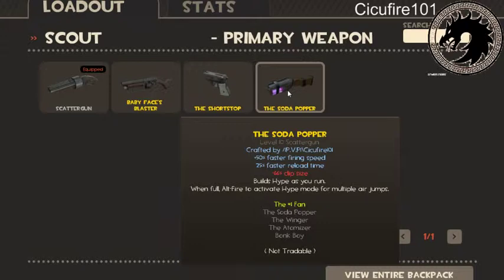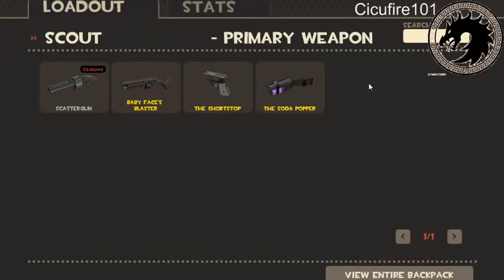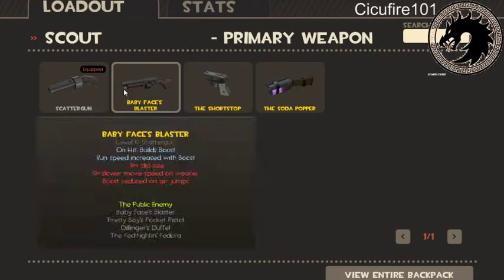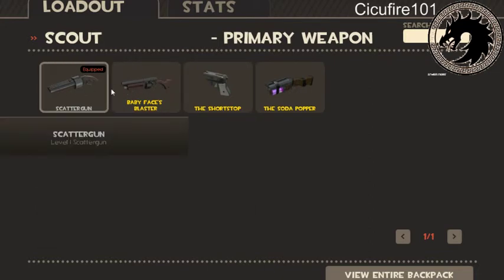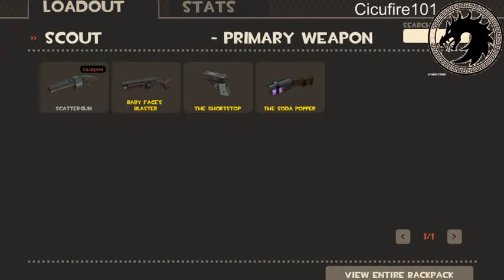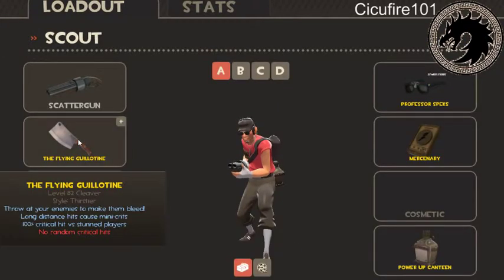With the Soda Popper you can also jump like a bunny. The Force of Nature would sit roughly between the Shortstop and the Soda Popper — it's basically the same except it doesn't build hype and has less damage. The best two primaries are the Baby Face Blaster and the Scatter Gun, both really good, but the Baby Face Blaster is only used on certain maps because some maps are not compatible with it.